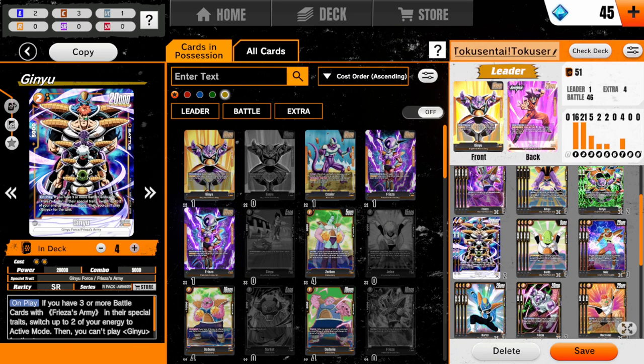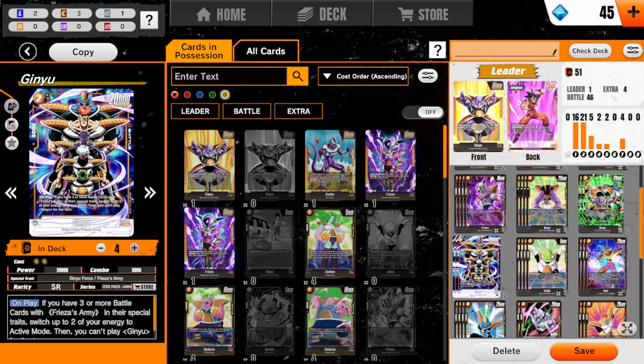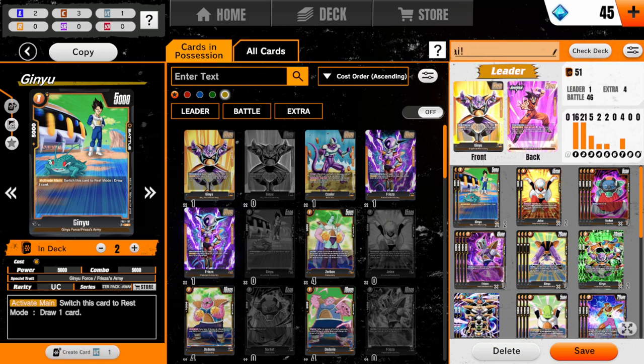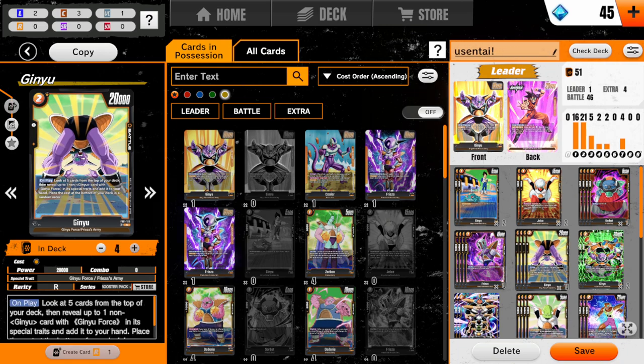The other key part of it is Ginyu. There's plenty of Ginyus in the deck. But this Ginyu is probably the most important one - because if you have 3 or more battle cards with Frieza's army, you get to switch 2 of your energies back to active. And then you can't play any more Ginyu for the turn, which also locks you out of this Ginyu. Frog Ginyu is a draw 1, and he's also a 1 cost Ginyu Force member. This Ginyu is also a searcher for other Ginyu Force related cards.